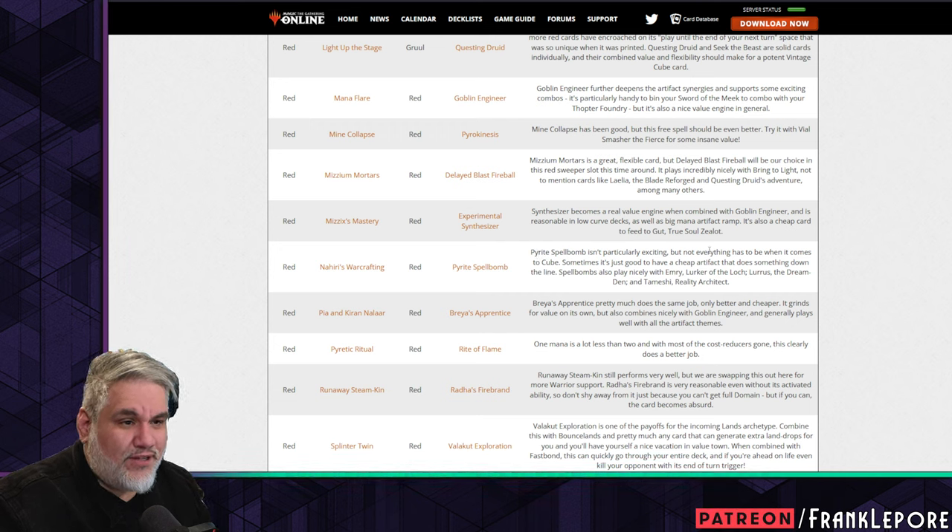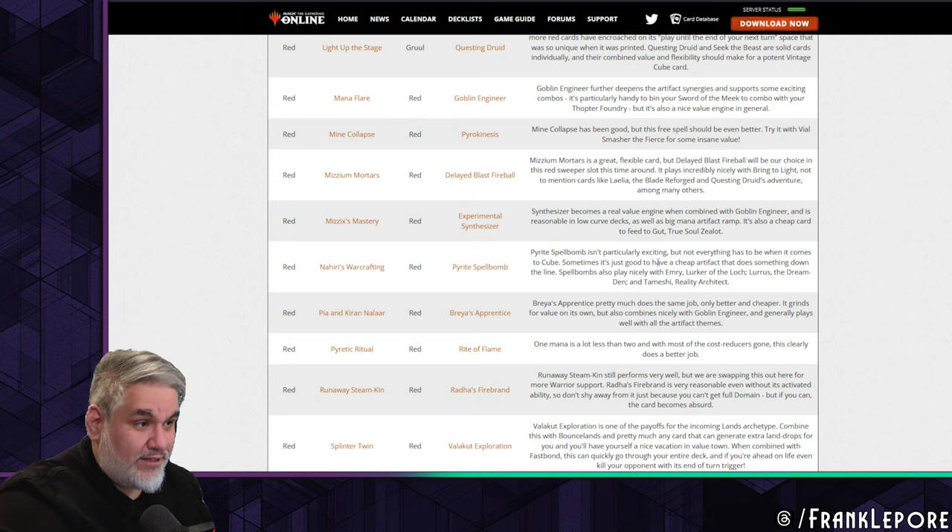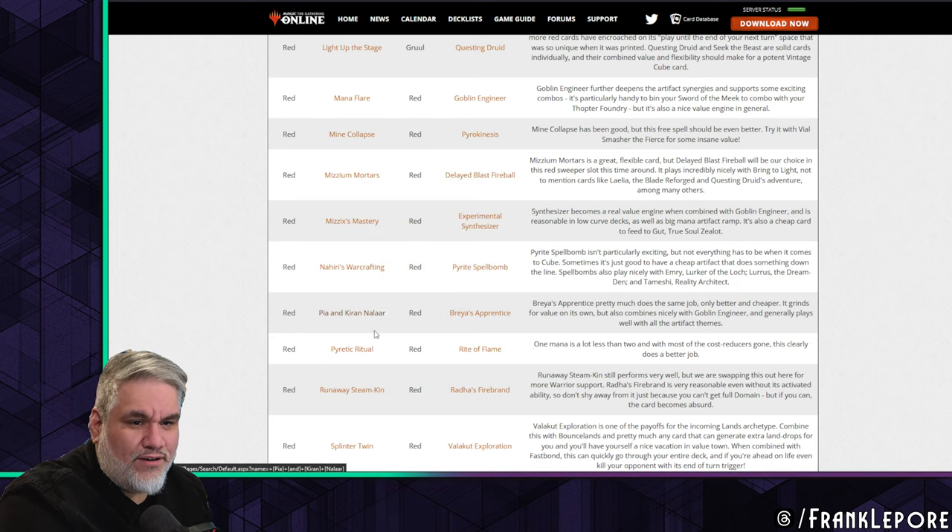Pyrite Spellbomb isn't particularly exciting, but not everything has to be. Sometimes it's good to have a cheap artifact that does something down the line. It's nice to play with Emry, Lurker of the Loch and Tameshi, Reality Architect — which we'll presumably see in the multicolor section.